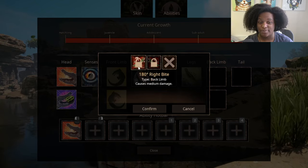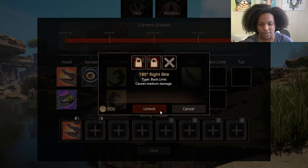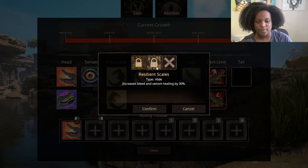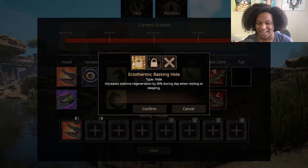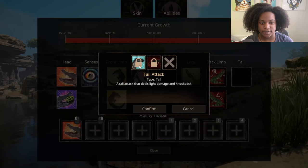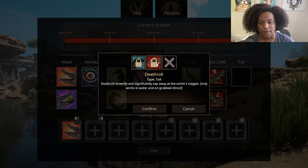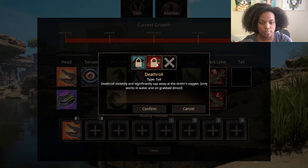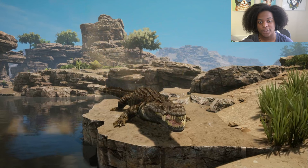Back limb: 180 degree right bite and 180 degree left bite — insane, I'm excited to see these. And then Hide — I totally skipped over it. Resilient Scales: increases bleed and venom healing by 30%. And then Ectothermic Basking Hide: increases stamina regeneration by 30% during the day when resting or sleeping. That's pretty good. And then Tail: we have Tail Attack — a tail attack that deals light damage and knockback. Death Roll — violently death roll and significantly drain away the victim's oxygen, only works in the water and on a grabbed dino. So it's definitely a combo move you want to use here. We're going to grab that because we definitely have to see it.